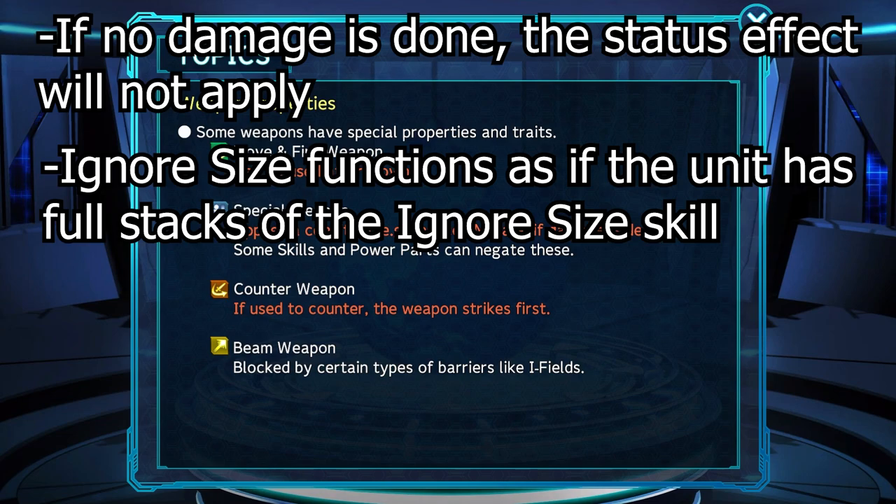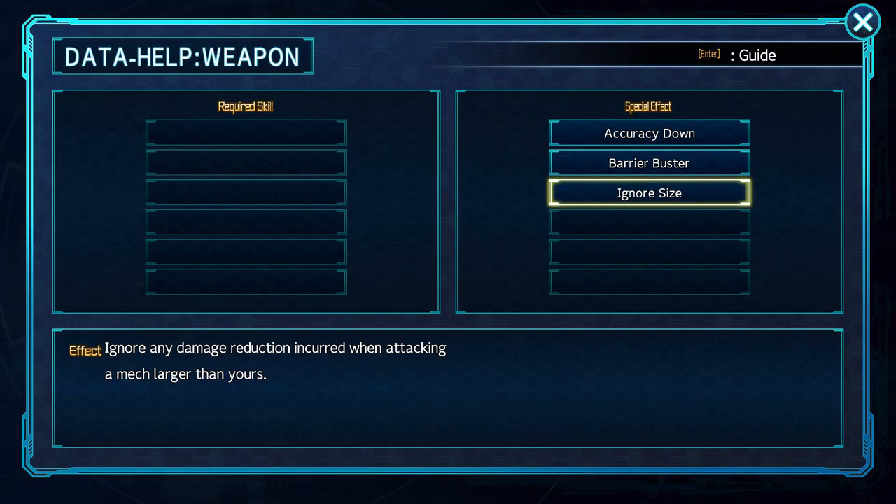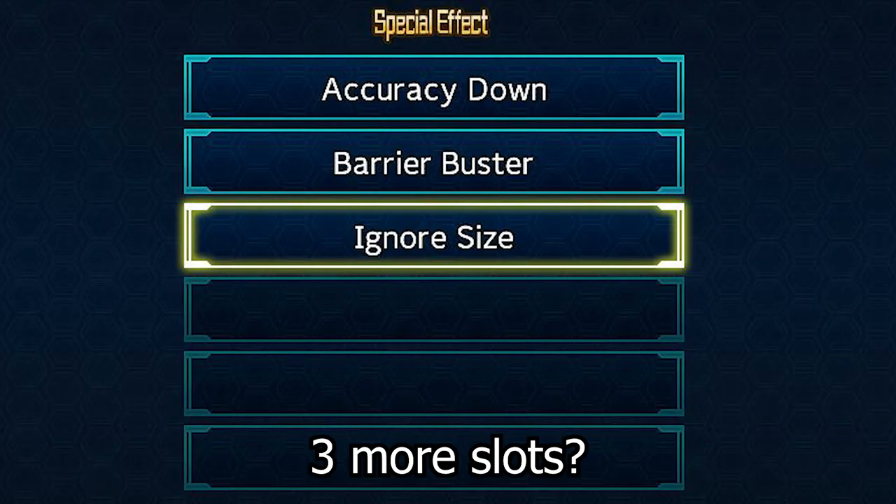The Ignore Size effect will function as if the unit has maximum stacks of the Ignore Size skill. The wording for Armor Down does not include 'for one turn' like Mobility and Accuracy Down, but I tested it with Mazinger Z and it only lasted for one turn. Also, it seems as though units can only have three Special Weapon properties max — I could not find any that have more.